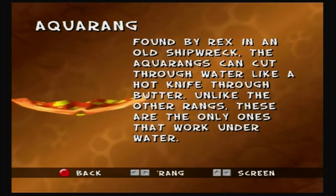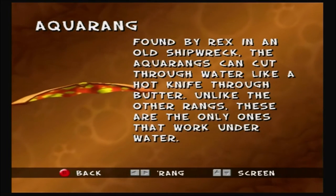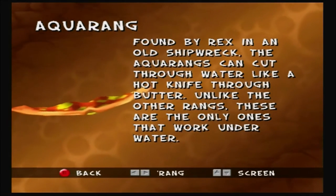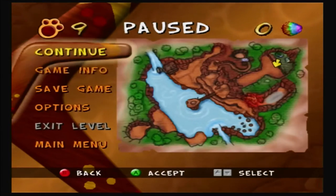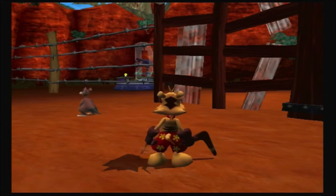There's also the Aquarang: 'Found by Wrecks in an old shipwreck, the Aquarangs can cut through water like a hot knife through butter. Unlike the other rangs, these are the only ones that work underwater.' So basically they'll just give you a description of each boomerang you get.